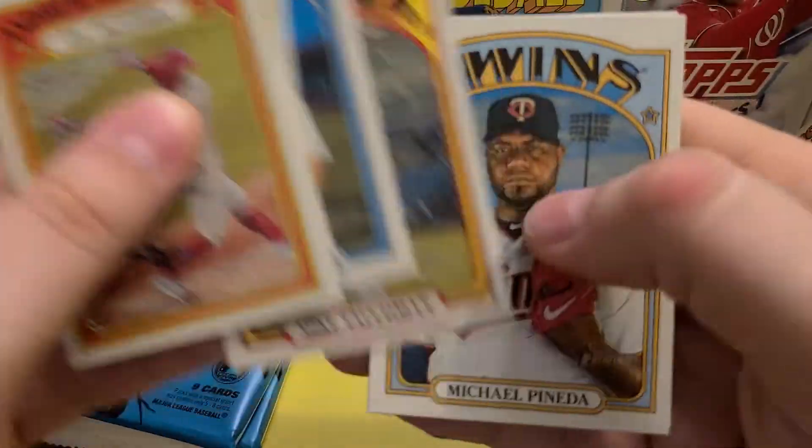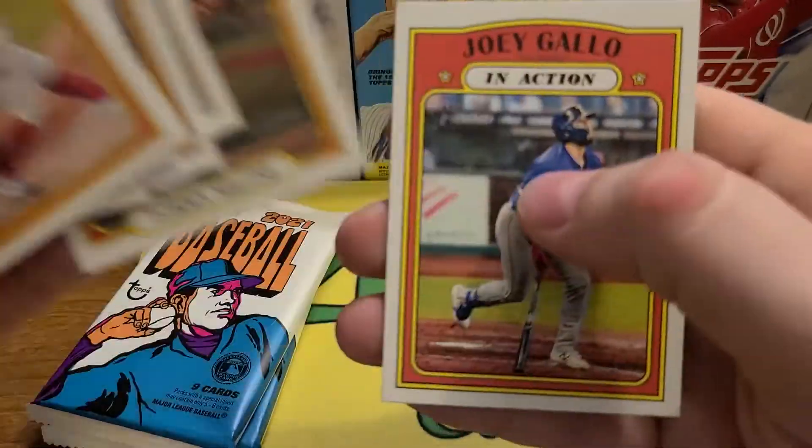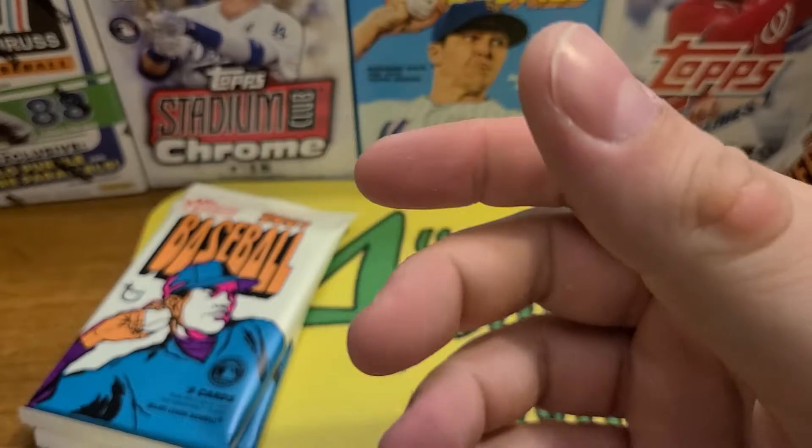Some of you guys have a sharper eye than I do — if you've seen any of the image variations, I know there are things like missing stars, wrong team color, and on-purpose error cards. It's pretty amazing, kind of hard to keep track of them all. If you guys spotted anything, please comment down below.